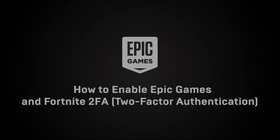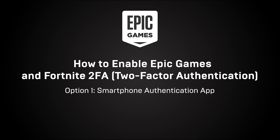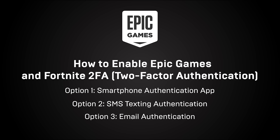Two-factor authentication adds an additional layer of security to protect your Epic Games account. It also allows you to take advantage of features like participating in competitive events in Fortnite. There are three options: using an authenticator app, SMS texting, or email. Note that this guide assumes you have already verified your email address on your Epic Games account, which is required to enable two-factor authentication.